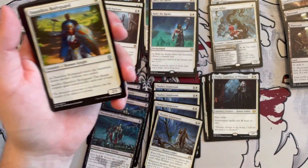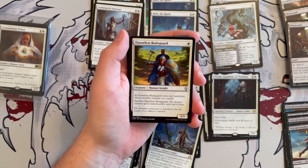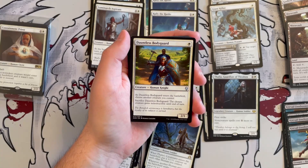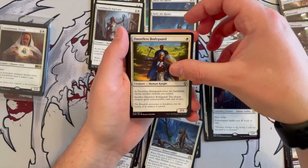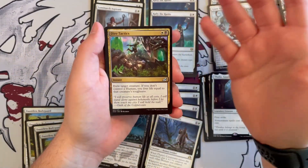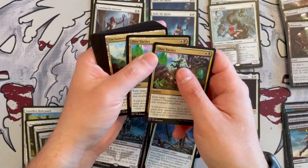You get four Kite Sail Freebooters — it's not a bad card as a tool set; it's always good to have hand interaction, especially in Pioneer. Dauntless Bodyguard is a Human Knight 1/1 for one white from the Dominaria set. As it enters the battlefield, you choose another creature you control, and you can sacrifice this one to give indestructible to that creature until end of turn. You get four of these — a very good card. Then Dire Tactics is an instant for Orzhov mana that exiles target creature. If you don't control a Human, you lose life equal to that creature's toughness. Since you're controlling quite a few Humans, that's really good. You only get two of these though.